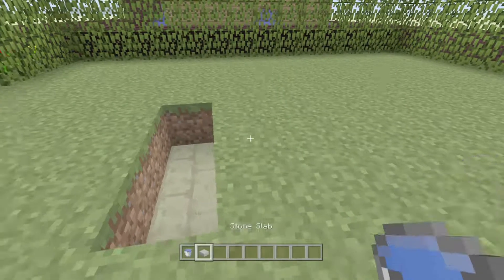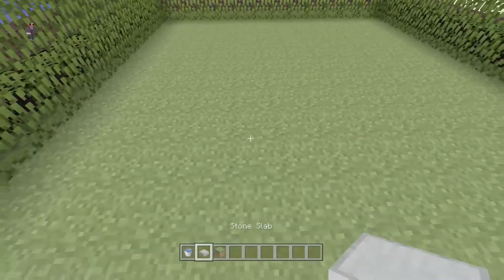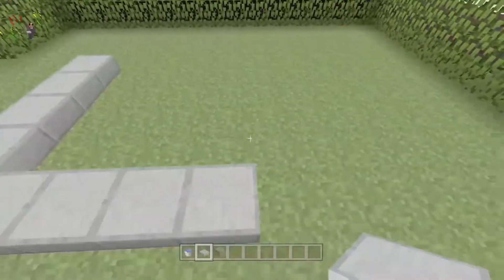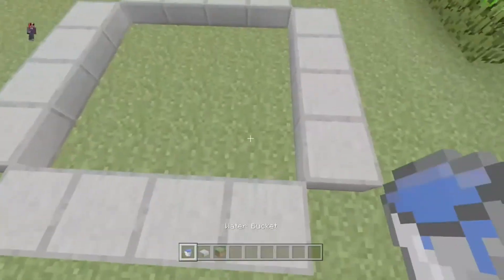Let's get the water in and put slabs around. We need to make this around and we might have room for something else. Let's do four by four — that's probably best.